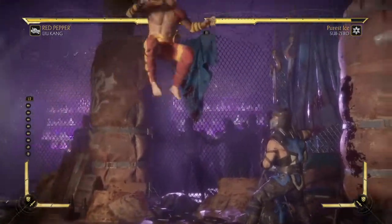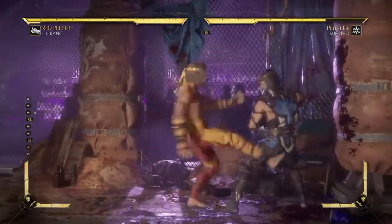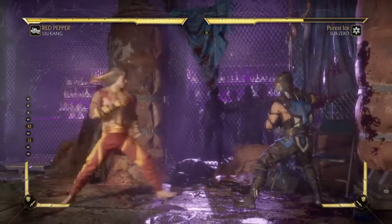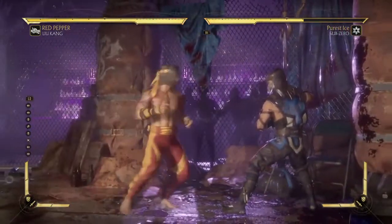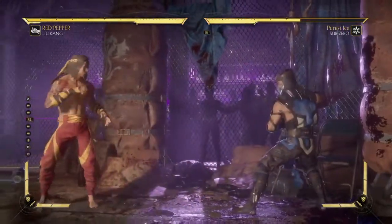Basically, you're going to want to go with a character that has a lot of good damage in the corner, like Liu Kang or Sub-Zero. Nightwolf works better, but anybody can really go from the neutral into the corner very easily.